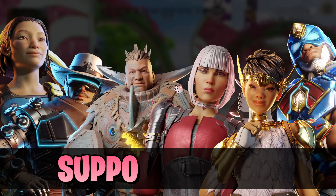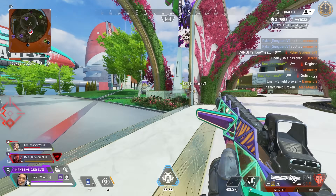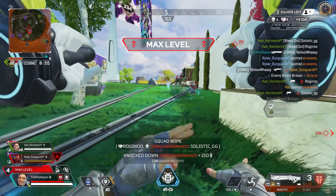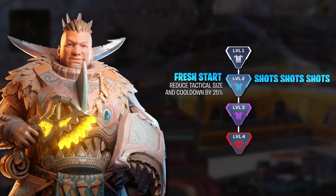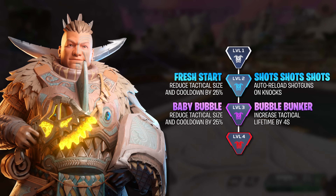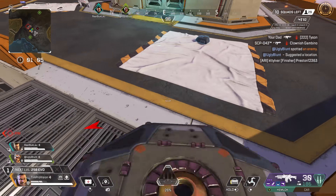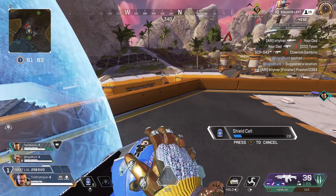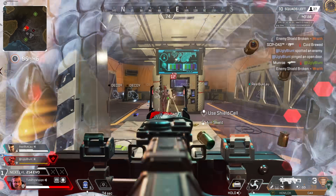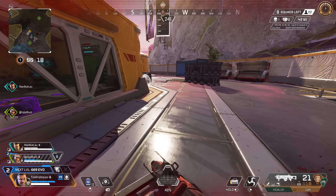Apex Legends support legends have honestly come around in a big way over the past couple years and that remains the same for their upgrades. There is no better place to begin than with the OG defensive legend. Gibraltar has some decent upgrades that start with reviving allies at 250 health or auto reloading shotguns on knock, similar to Mad Maggie. I think reloading shotguns is going to be the way to go, since a Gibraltar that is in a bubble fight is already a huge menace, and when you have a Mastiff or Peacekeeper auto reloading as you get those knocks it makes him way more formidable in combat.